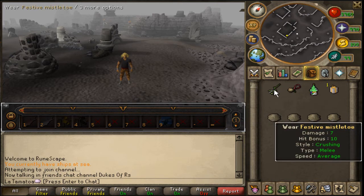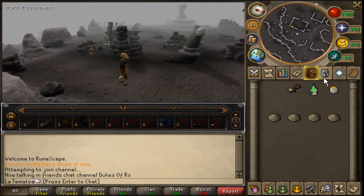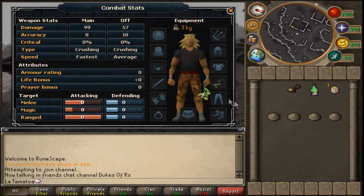First off, we have the Festive Mistletoe. As you can see, it has small stats — nothing flash — but people have gone solid with flowers and such items, so maybe the Festive Mistletoe is the next big thing. If you pop that on, have a look at what it looks like — it's nothing fantastic.